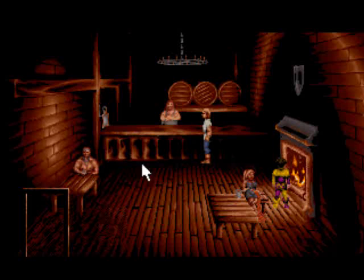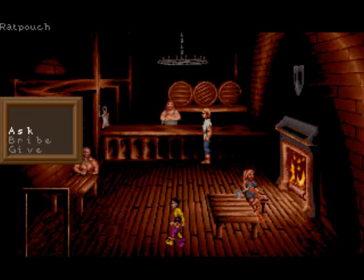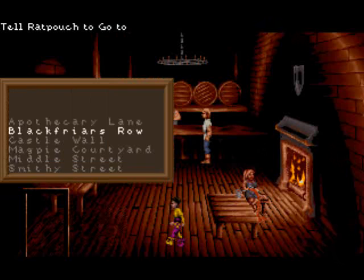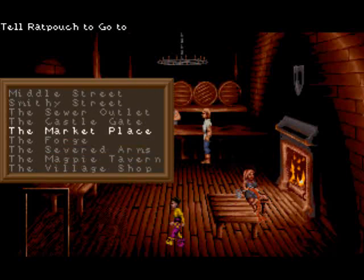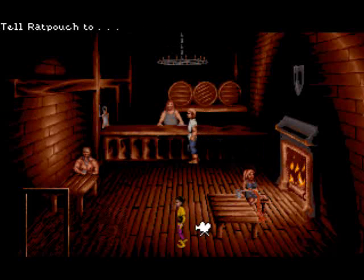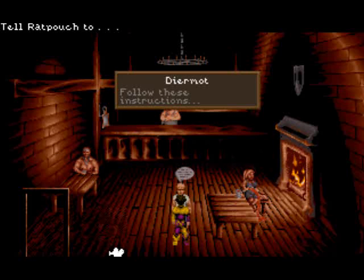Welcome back to Lure of the Tentris. We should go back to the marketplace and try to open Tay's house, and maybe it would be useful to take a ratty rat pouch along. So tell him to go to the marketplace and then wait there for us. We'll see — maybe he can help us. Follow these instructions.